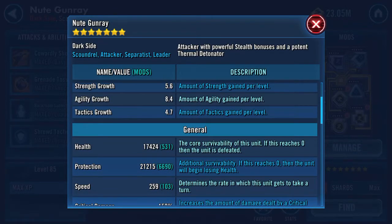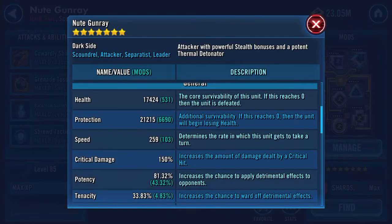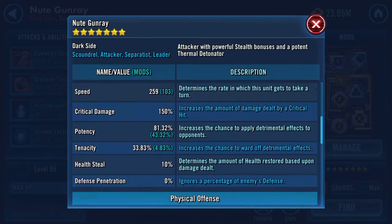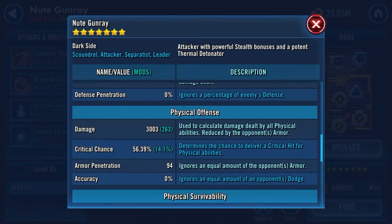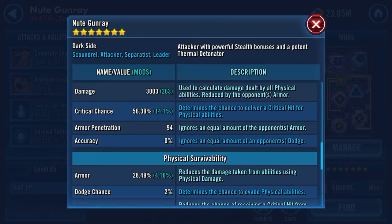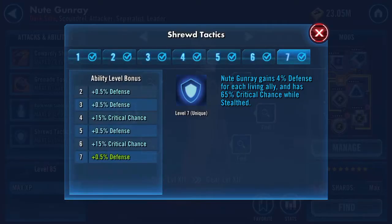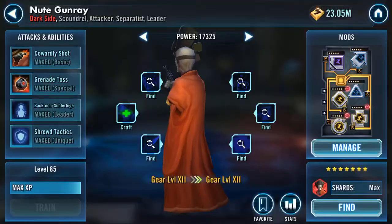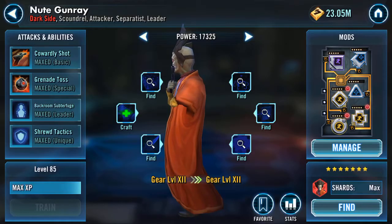Health increased to 17,424 and 21,215 on protection. One big hit or two medium hits and he's gone. Fortunately he stealths quite a bit. I've gone for a fair chunk of potency on there — crit chance is 56.39%, armor pen went up to 94. He gains 4% defense for every living ally, has 65% crit chance while stealthed, and his leadership stealth gives allied characters 55% crit chance and 50% turn meter the first time they score a critical hit during their turn.